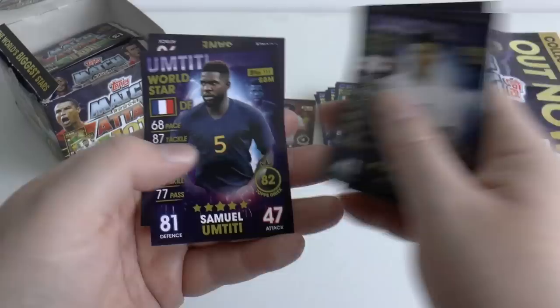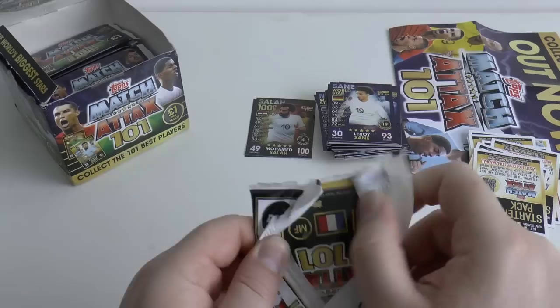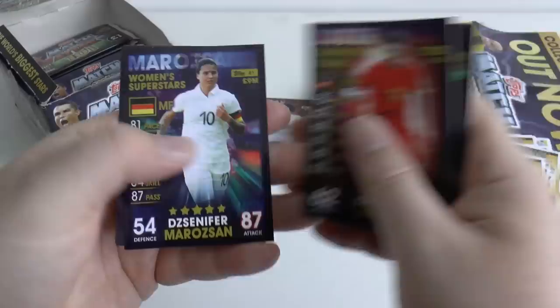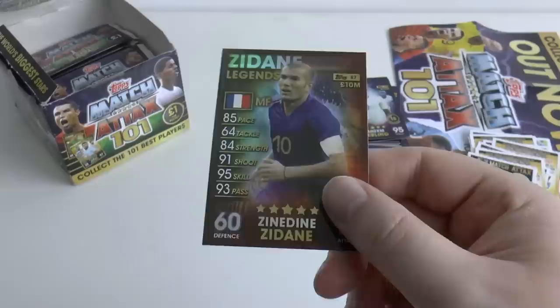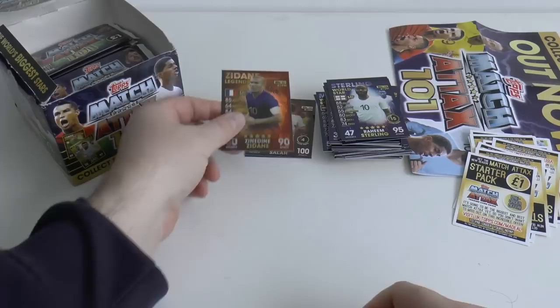Pack eight: Jadon Sancho from England, Umtiti, and Leroy Sane — subject of a bid from Bayern Munich recently to Manchester City. I wonder if the German champions will get their primary target for the summer's transfer window. Pack nine: Marcus Alonso, Fabianski, Zubair, Marazan, Lindelof, Sterling World Star. And wow — there's Zizou. Real Madrid coach for younger viewers, but of course one of the greatest players ever. World Cup winner Zinedine Zidane — legend.